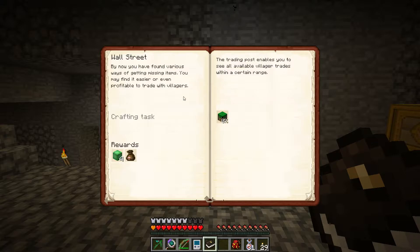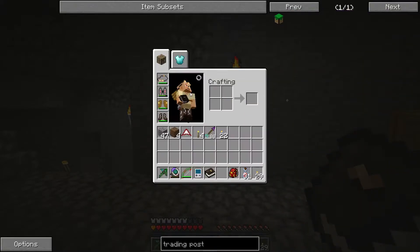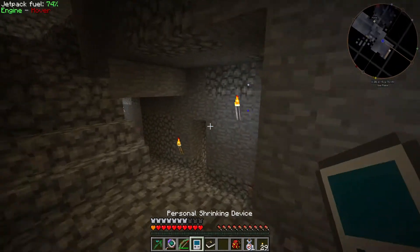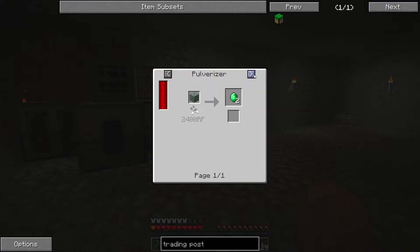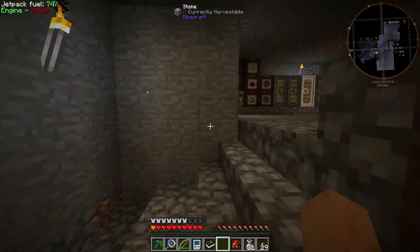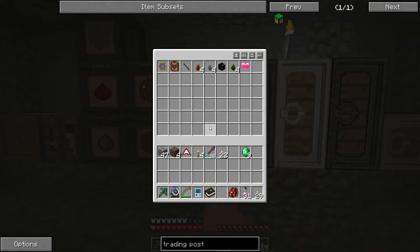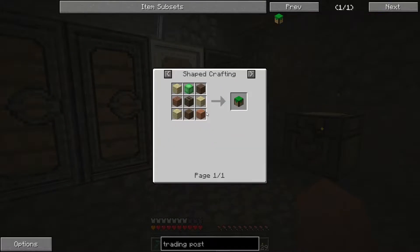So what's this — Wall Street? The trading post. By now you've found various ways of getting missing items; you may find it profitable to trade with villagers. The trading post lets you see all available villager trades within a certain area. What do I need for that? Wood around a block of emeralds. How many emeralds have I got — six. I have two emerald ore; let me smelt them. Sag mill is probably best here. That gets us nine emeralds. Do we have a block of emerald? The trading post also needs a jukebox, which needs a diamond — fairly expensive recipe.